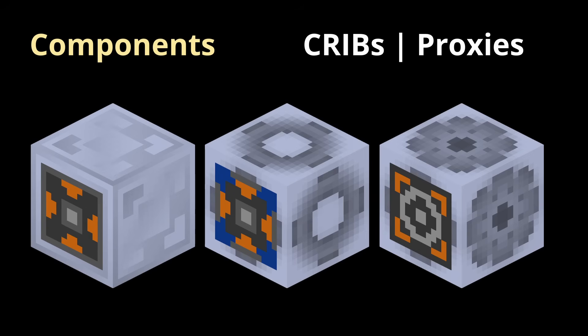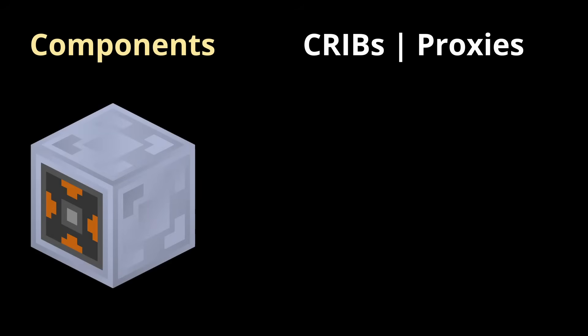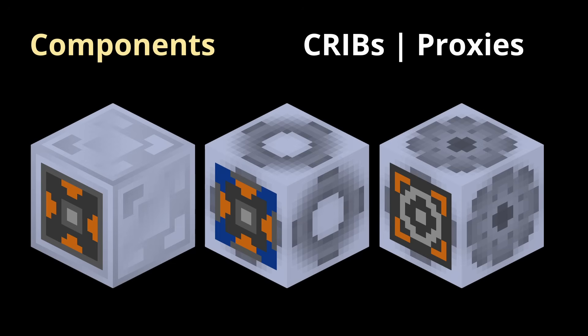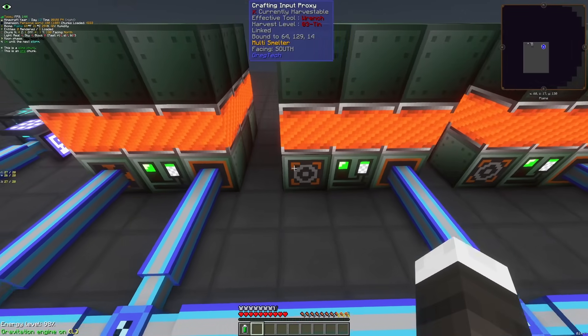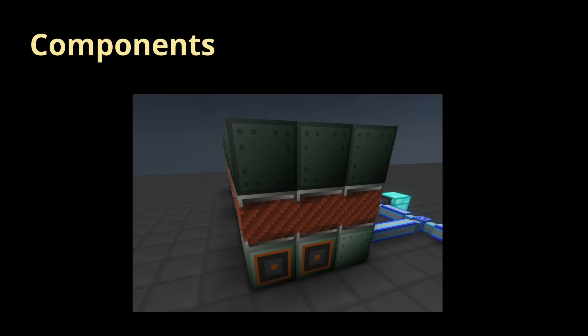When you make an auto-crafting request, the system sends the items to the crib to be cached and processed. The crib bus is not capable of handling fluids, and the crib buffer is. Proxies allow you to parallelize one crib infinitely — simply place a proxy on another machine, link them, and both machines will be able to see the cached contents of the first crib. Proxies do not require channels. All the Gregtech-like ME components can be right-clicked with a wire cutter to allow pass-through of channels on all sides instead of just the front. That's all the components.